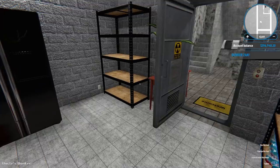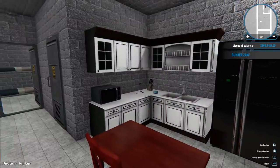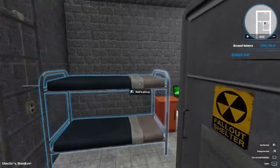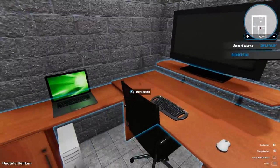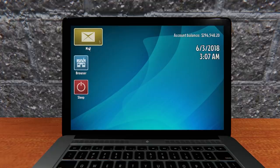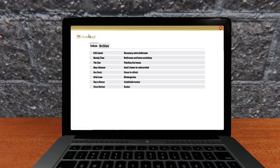Recently there was an update to House Flipper - apparently it was National Children's Day. There are new items in the game and some new stuff for us to do in the work orders, although there's a bunch of work orders we haven't done yet. You're going to notice we have something added to the game - in bolder text than everything else. It says kindergarten.